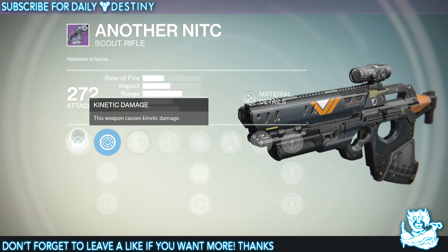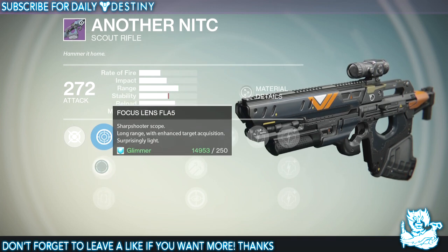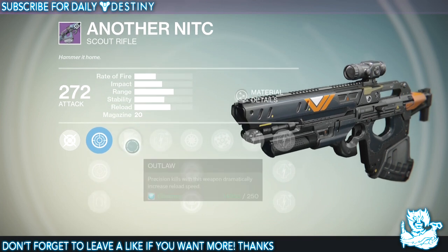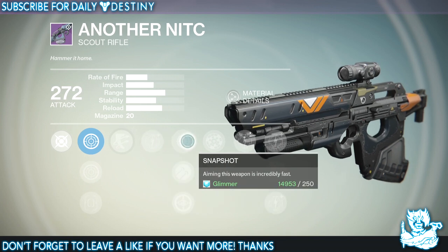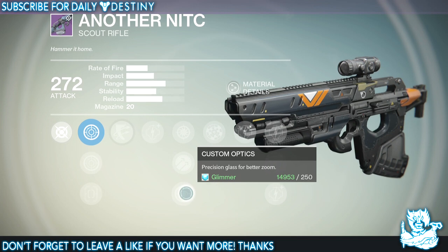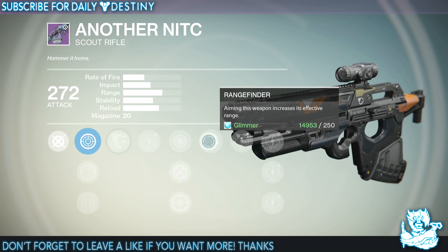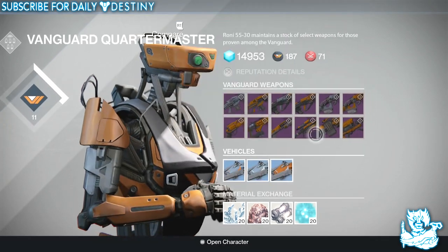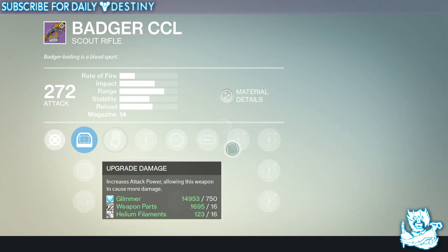Moving on to Another NITC, which is a scout rifle. It's quite small — kinetic damage. Scopes are Focus Lens FL-A5, FLS2, and Quick Draw IS. It has Outlaw — precision kills dramatically increase reload speed — Snapshot, Hammer Forged, Custom Optics with precision glass for better zoom, and Range Finder. Another good set of damage upgrades on this one.